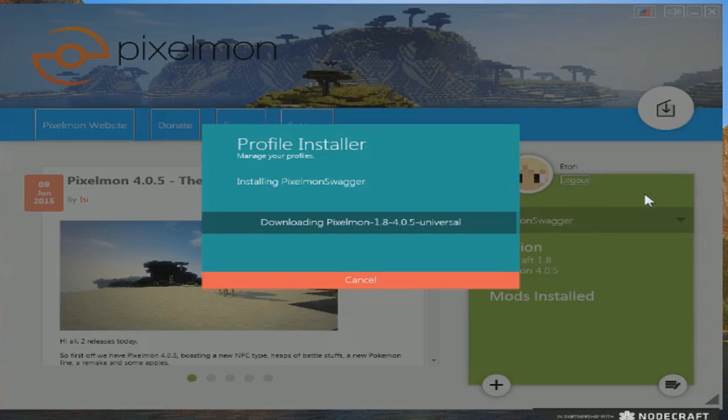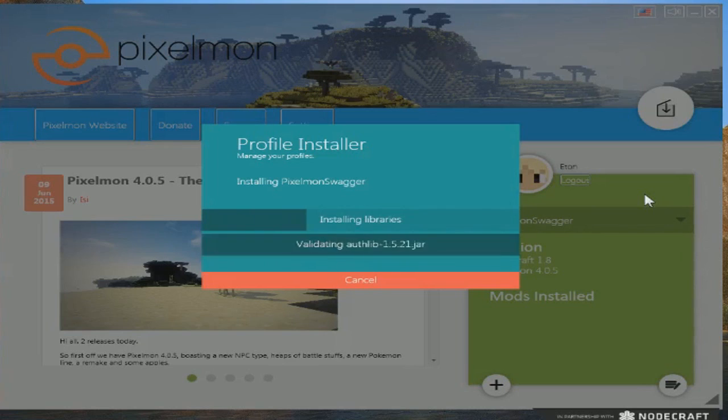All right, this is almost done — validating, copying, downloading. Now it's installing Forge. That literally took about 15 minutes for me. I took a shower in between, got a drink of water, talked to my brother. Now it's just installing some libraries. I think this is where the issue was with the previous Pixelmon Launcher — something with the libraries didn't add up and people just could not use the launcher. Hopefully that's fixed.